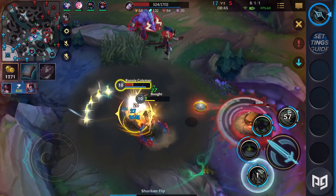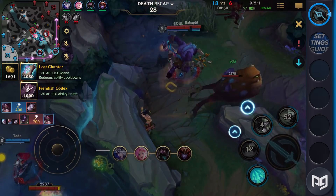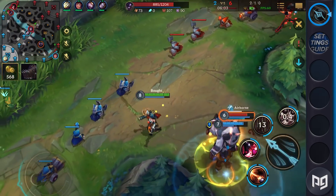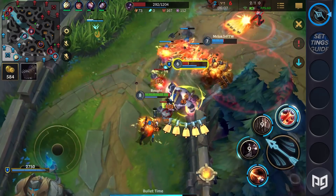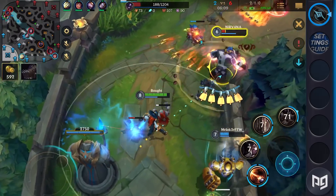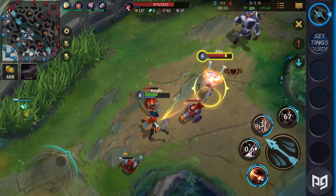If you've ever heard the term 'fat fingering' your spells, it really does take into account, quite literally, when you're playing a mobile game. After you figure out where to set up your combat abilities, you should make sure that everything is easily visible on your screen. I suggest moving your scoreboard and alternate camera over a bit just in case.